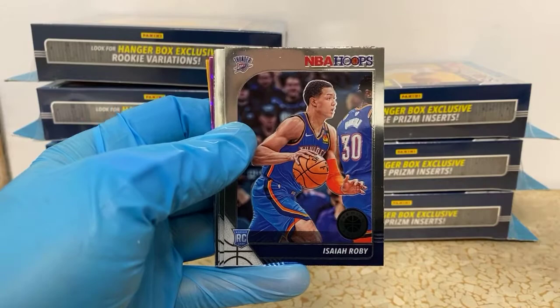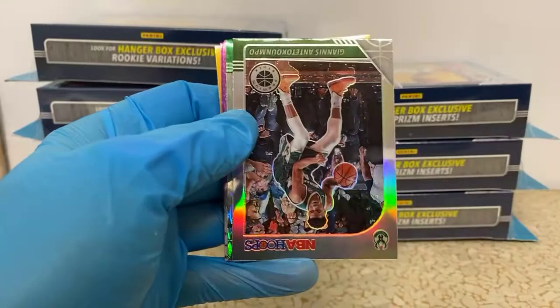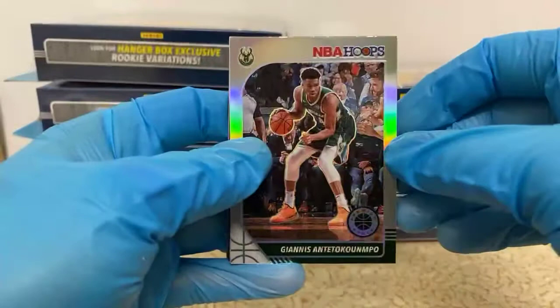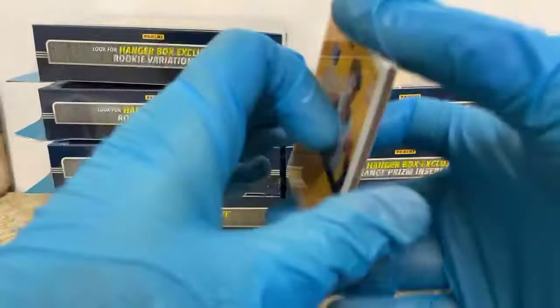Our first rookie is Isaiah Roby for the Thunder. Patrick Beverley there. We've got Casey Akpala for the Heat. Damian Lillard tribute. Our silver's upside down — that's a good one. Got old Giannis for the Bucks — that's a nice looking card. Got a silver scope Enes Kanter — those are somewhat rare — for the Celtics.